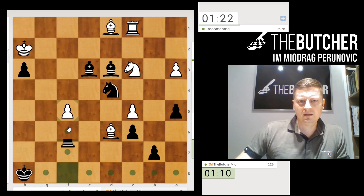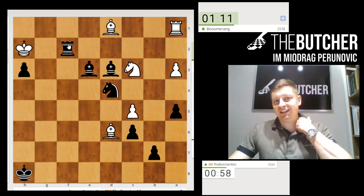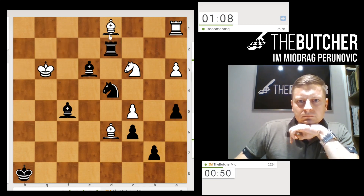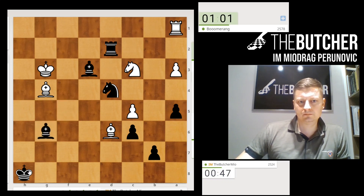First check, then I'll take on f5 — his rook has nowhere to go. Let me just go with this check. So why here? Because I want to play rook to d3.